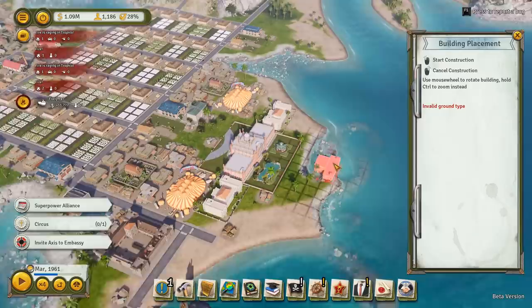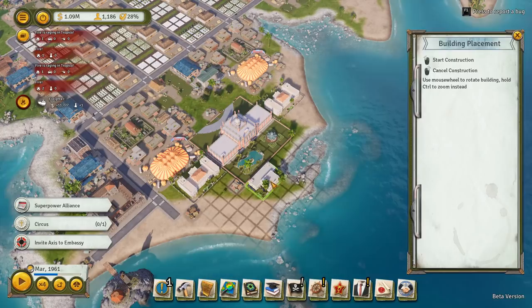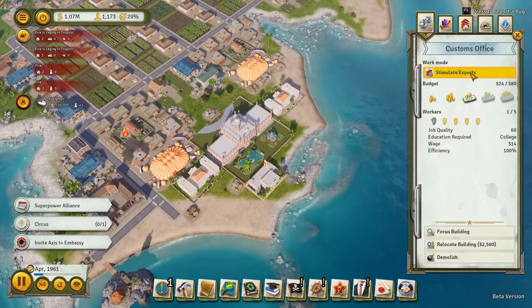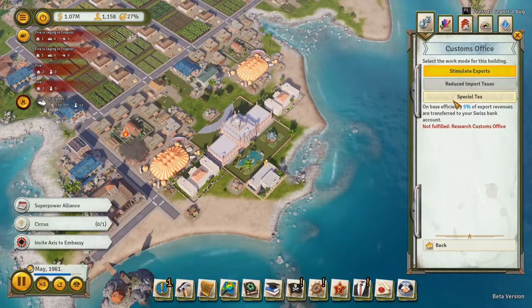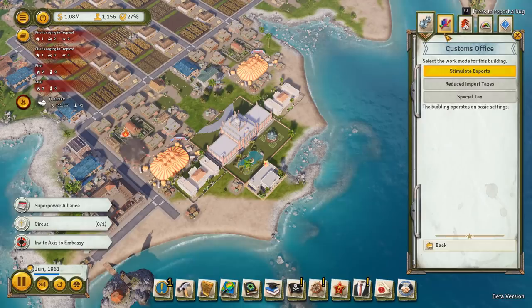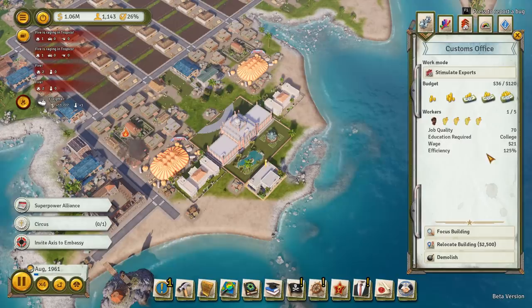Would it fit there? It'll fit behind the palace - that'll do. Quick build that and stimulate exports. This would be one way to get money into your Swiss bank account, but honestly it's so easy to get money in your Swiss bank account that you really don't need to bother. We'll hire some foreign workers in there and I'm going to crank up the budget because we want the highest export prices we can get.